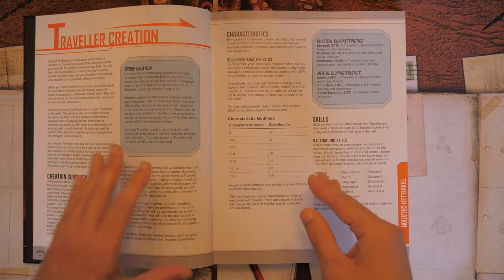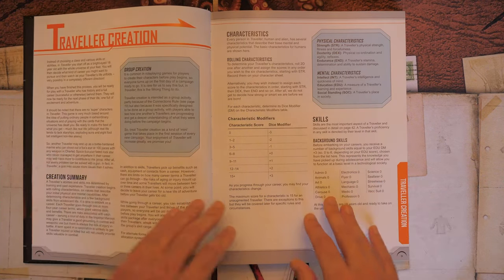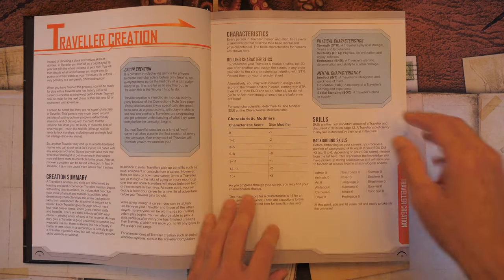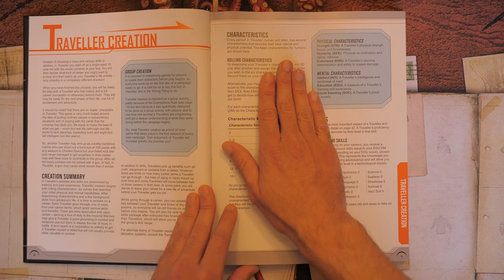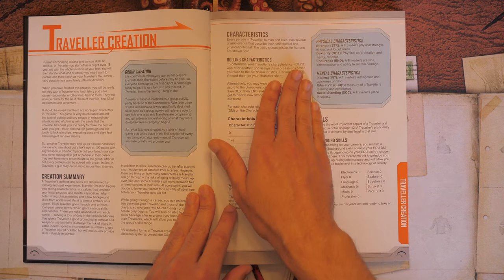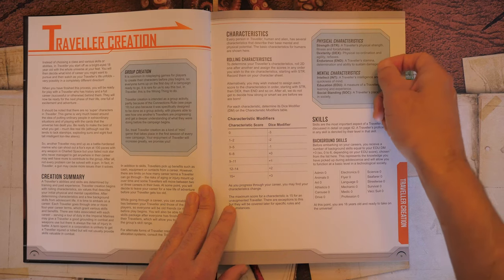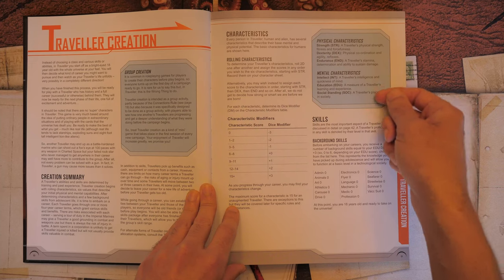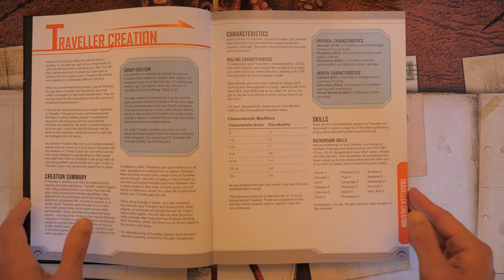You can get augmentations to go above 15, but we don't need to know that for now. We have access to six different characteristics separated into two categories: physical — Strength, Dexterity, Endurance — and mental — Intellect, Education, and Social Standing, which represents a traveler's place in society.